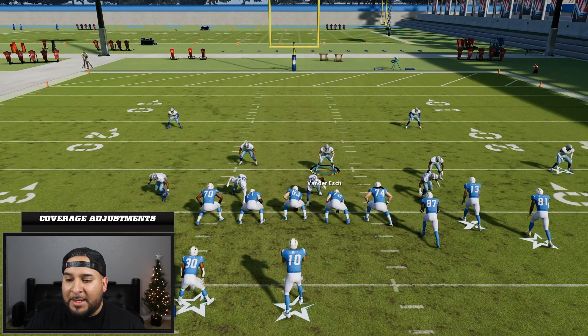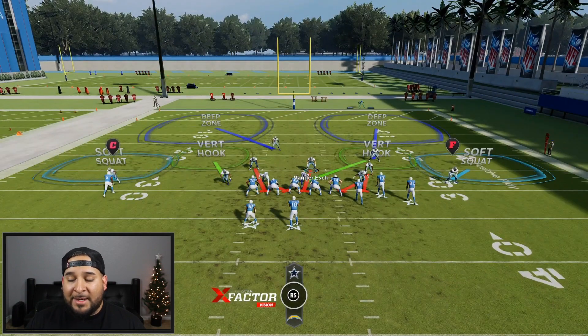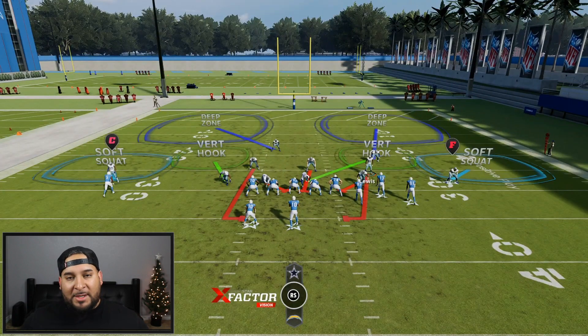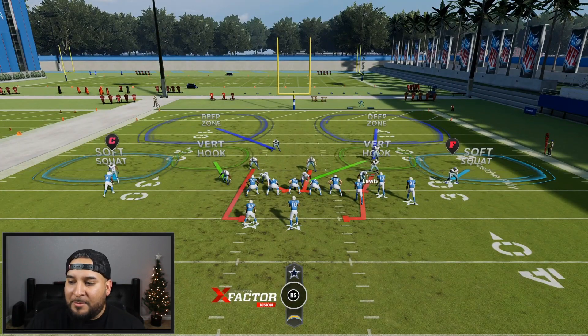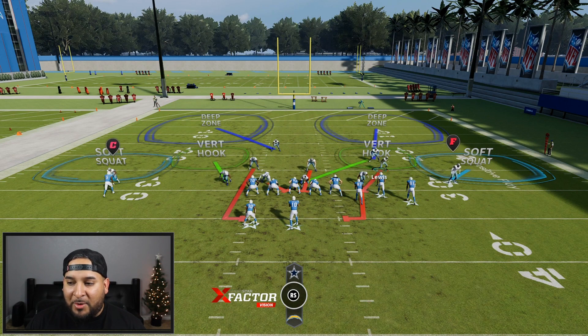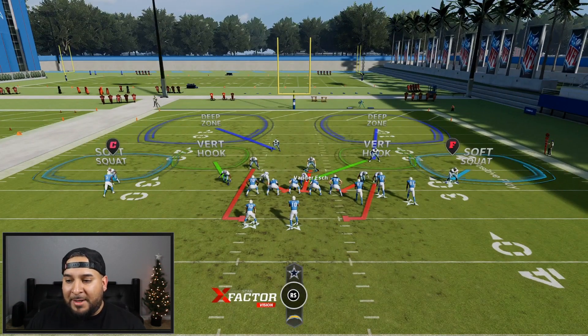First thing you're going to do is show blitz — the way you do that is Y and then left with the left stick. Then you're going to quarterback contain — the way you do that is RB and then RB again. Every single time, no matter what formation they're in, you're going to want to bring that guy up next to the defensive end. Make sure he picks up the quarterback contain — that's the most important part.